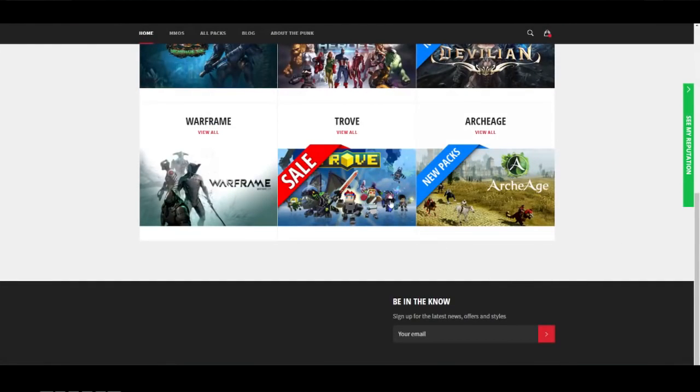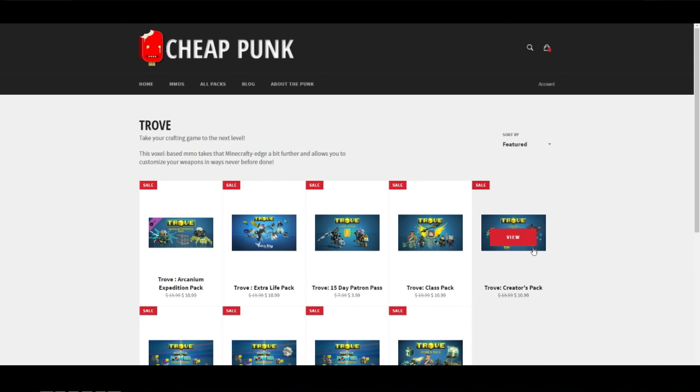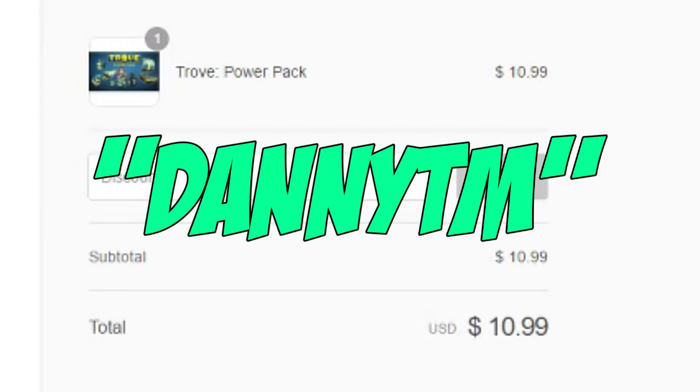Do you guys want some cheap troll facts? Well then you're at the right place. Check out CheapPunk — they have a variety of packs that Trove has to offer. At the end of your checkout, use the code DannyTM for 6% off your order.